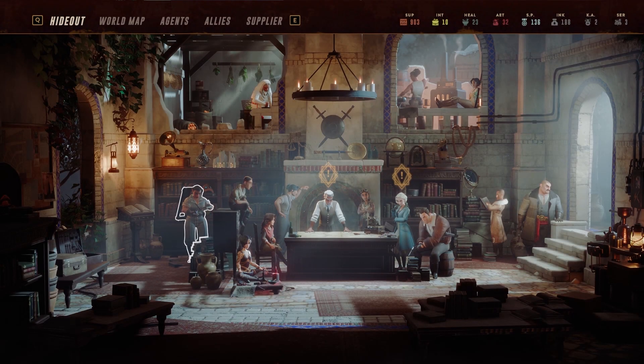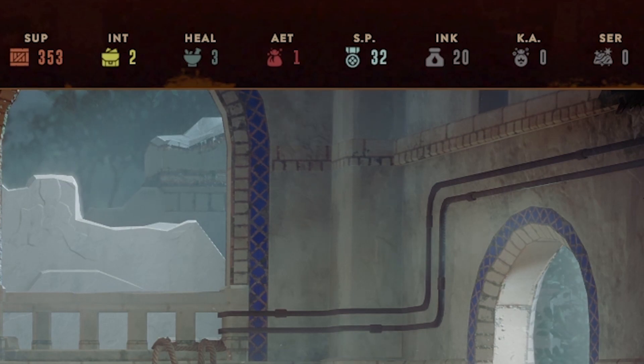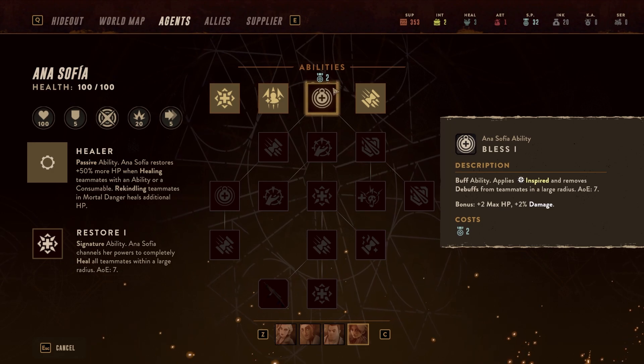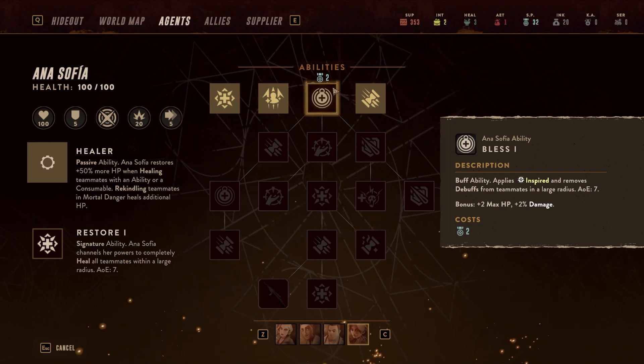But before we start with those, it's time to cover the currencies which can be earned by completing missions or collected while in the field. These include supplies, intel, healing items, aether, skill points, king's aether, ink — which are tied to special cards part of the undrawn hand — and serek steel. Many of these can be spent in exchange for equipment, special items, and extremely powerful late-game upgrades.